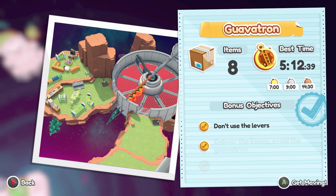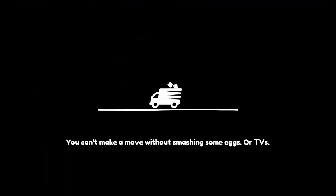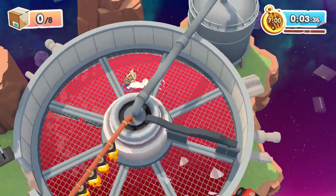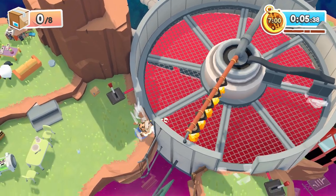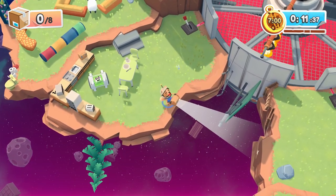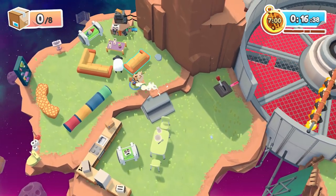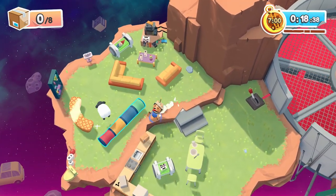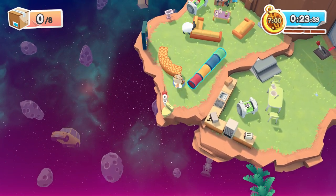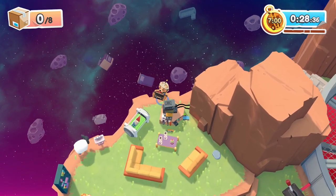Guavitron — don't use the levers, deliver the boxes, avoid the guavitron, and take the sheep home. This one was pretty easy. Don't touch the levers at all — you can bring everything around without using them. You do have to throw the boxes across because you can't bring them through the guavitron. The sheep over here is easy to bring over. There's a toilet to stand on, and the hidden console is in the top corner.